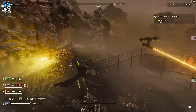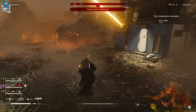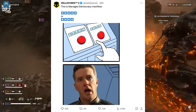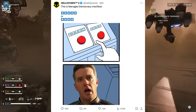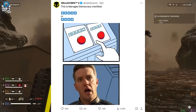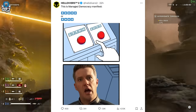The new major order is available in game, but this story actually started yesterday. Helldivers on Twitter tweeted out 'This is managed democracy manifest,' with two calls for stratagems asking which one you'd pick. This gave players a clue into what was going down, and today they dropped a brand new mini trailer for the major order.